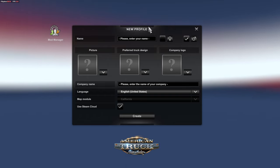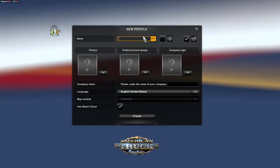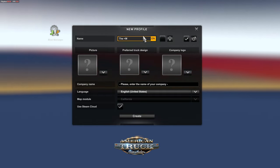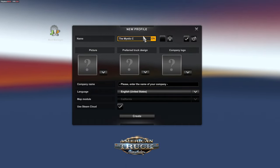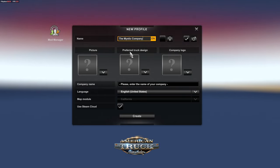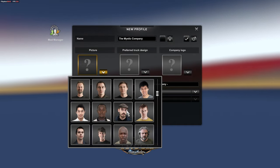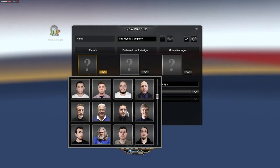We're going to name the company. We'll make it the Mystic Company. I feel like that fits the name quite well. Let's set up a picture. I'll be back with you guys when I finish setting up the profile.